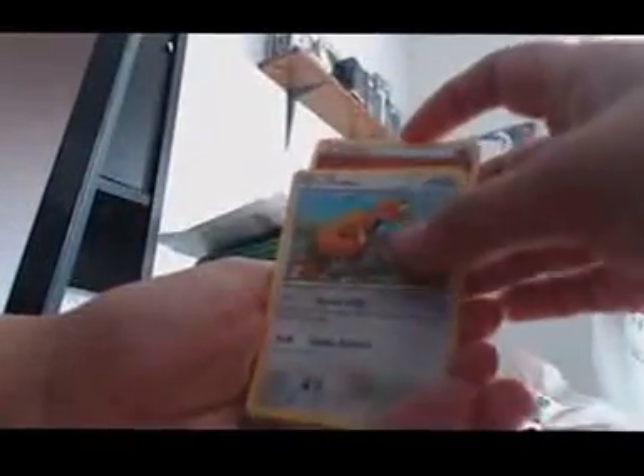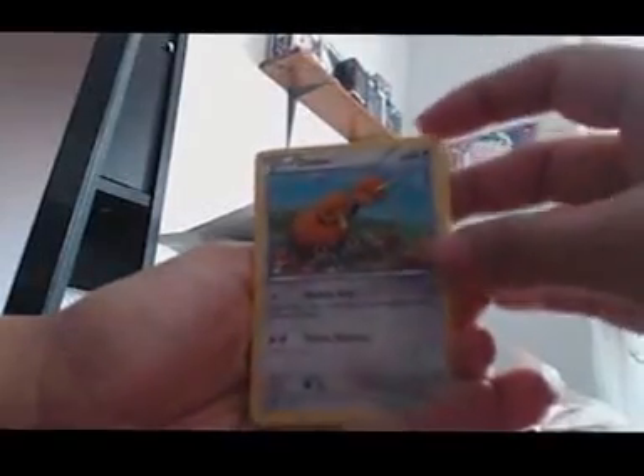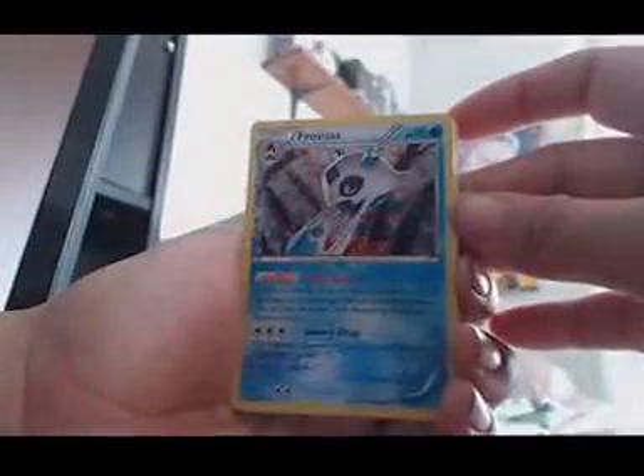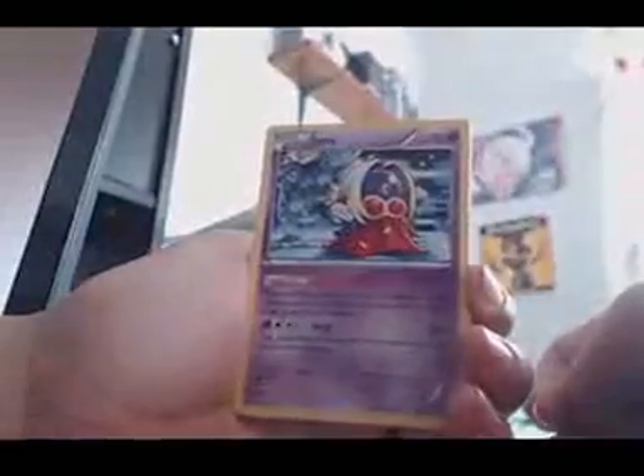Zubat. Magmar. Fighting Energy. Doe Duel. Reverse Mod Champ, which I think I already have. Snoront. Rarity Collection. Metapod. Cloyster — I don't remember if I have Cloyster. Don't think so. Rarity Collection. Froslass. And Jinx.